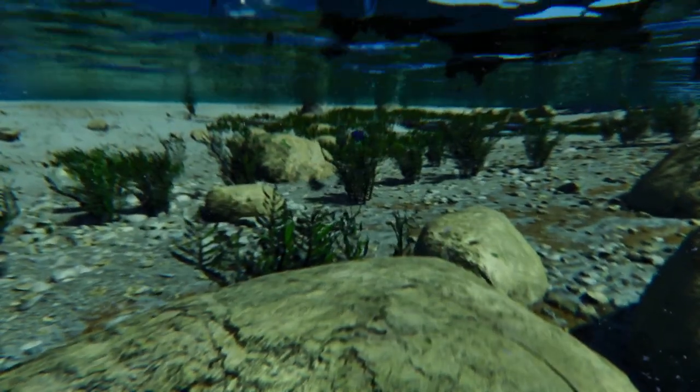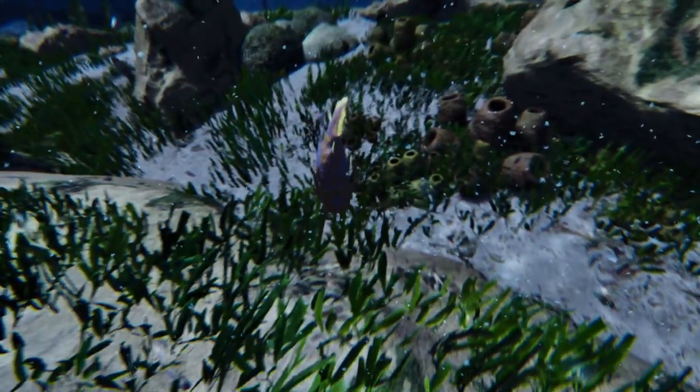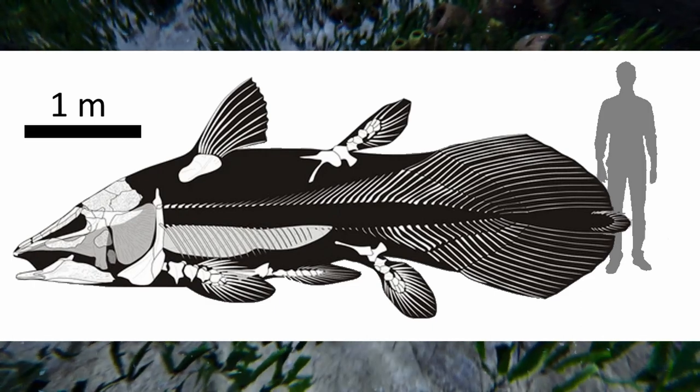Because of the living species, we are able to learn a lot about coelacanths. They are large, plump, lobe-finned fish. They can grow to more than two meters in length and weigh about 90 kilograms.